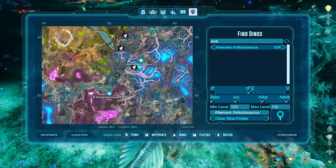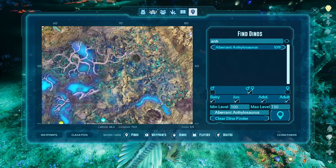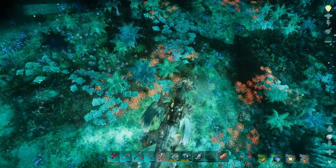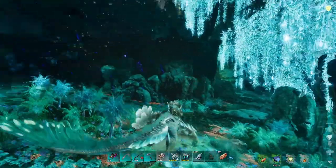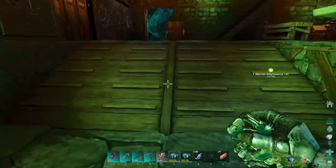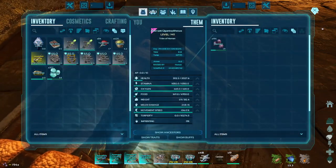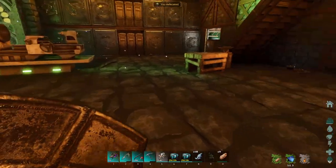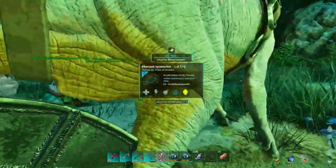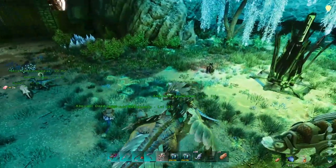This might just be what today is — me trying to get an Anki. I'll go for this one since it looks pretty decent, it's a 145. That other one's body is already gone. I'm gonna run home and get more mejoberries. Okay, I got back. At least we got the Gigantopithecus out of that trip — it's gonna be a decent fiber gatherer, even though I really didn't need one with how much fiber I get from my sickle. At least we got that 140 baby.